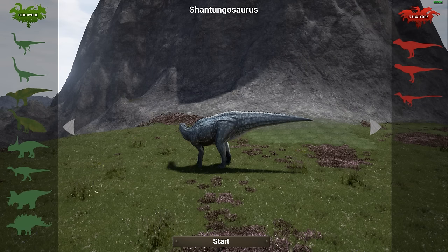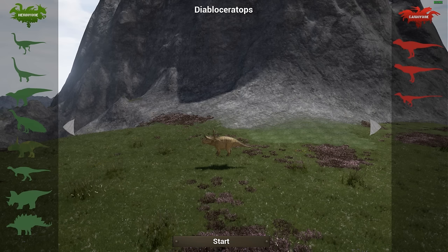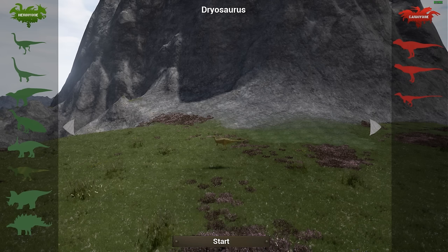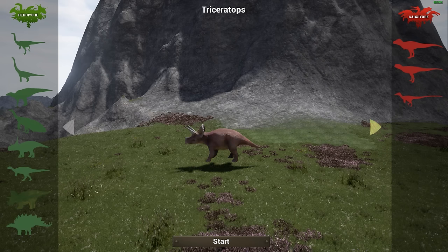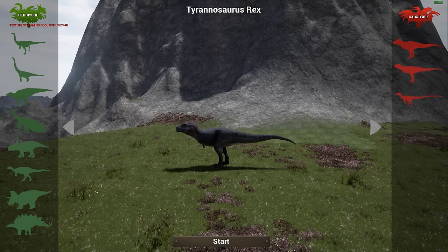We got the Shantungosaurus, we got the Diabloceratops — it's like a smaller Triceratops to me. We got the Troodon, the Triceratops itself is in the game, we also got the Stegosaurus. And we have the same old carnivores.